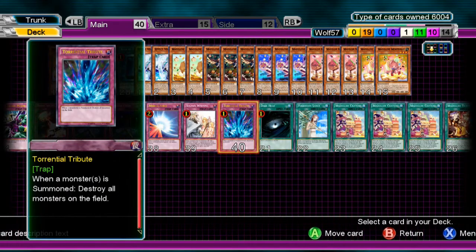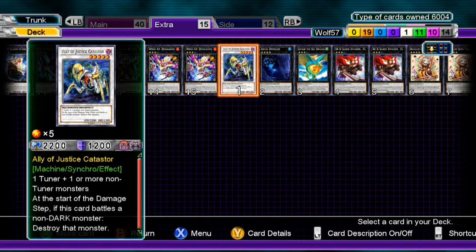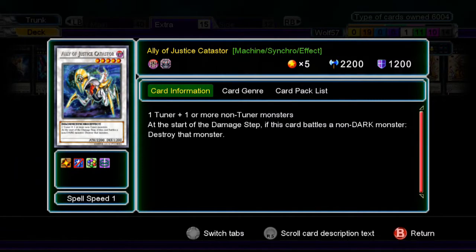Now onto the extra deck. Our first card is Ally of Justice Catastor. I put that in recently because I have a level four and a level one synchro tuner, and it's a good card that can't really be destroyed by anything except dark monsters. It can stall a bit, has high attack power, and is just overall a pretty good synchro.